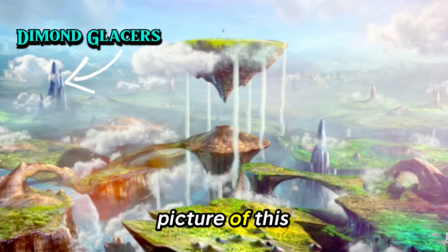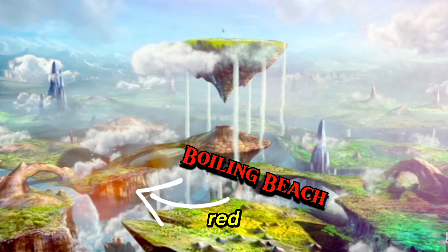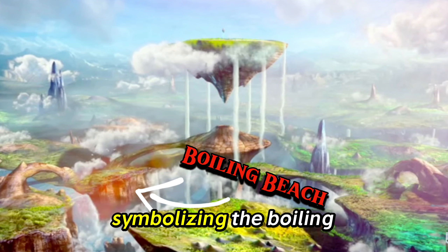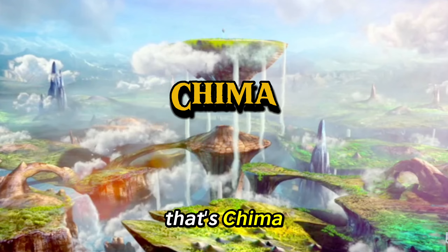If you look at this picture of the map, we can clearly see some ice places on the map, which could be symbolizing the Diamond Glaciers, and also some red, which could be symbolizing the boiling beach. And if you did not know, that small little island up there — that's Chima.